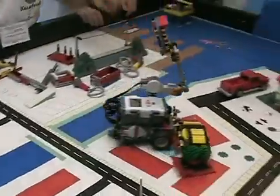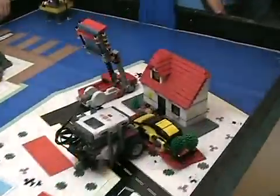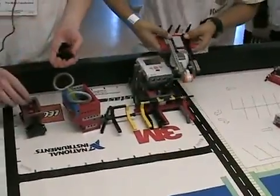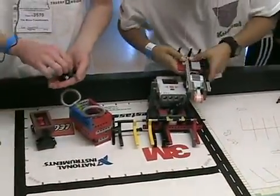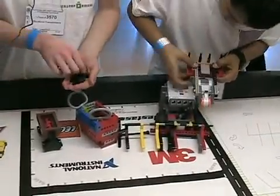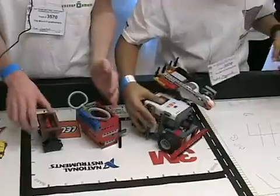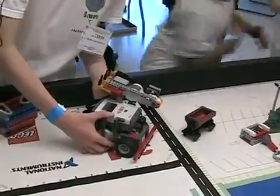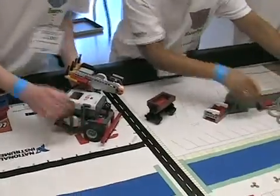Then Kushal grabs the bucket for me. I take the coal car and start sorting the coal. Then I replace the arm. Kushal replaces the arm while he's finishing sorting the coal. Then I send this off to go retrieve the truck and I clear the space in the parking lot.